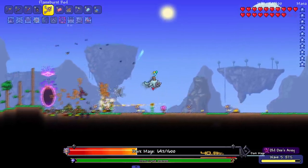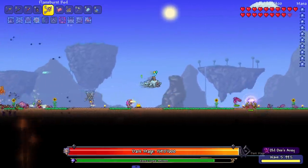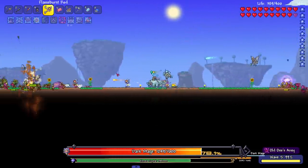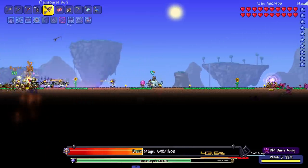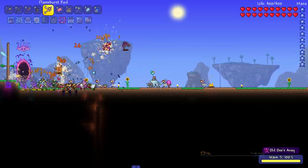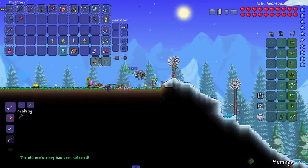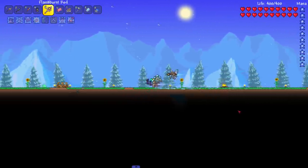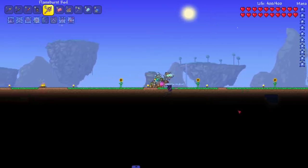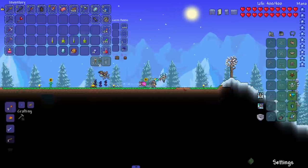Kill the dark mage faster, faster! Things are getting attacked by wyverns. I can honestly lose this - the wyverns are making things harder. The dark mage also spawned on the other side. We should be good after this kill though. Complete! Old one's army wave one done. It got a little scary because the dark mage spawned on the side where I had fewer flame bursts, and the flame burst has trouble with wyverns - that's where ballistas come in handy.